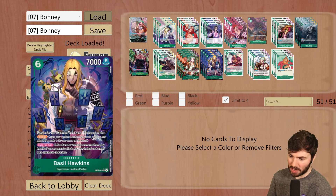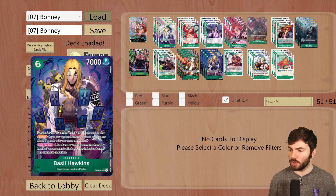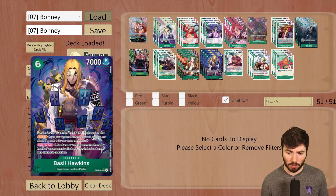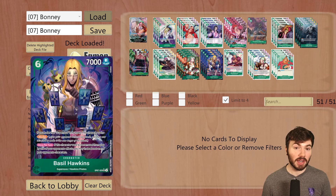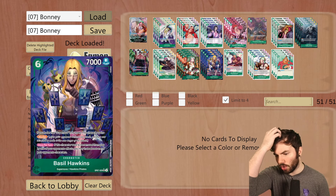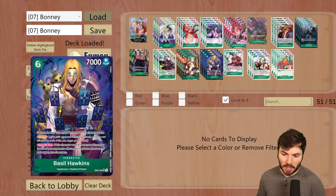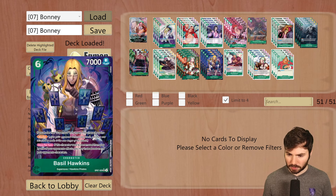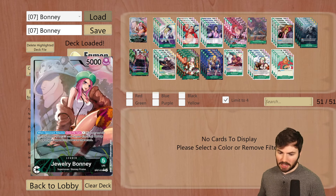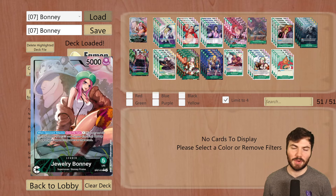Bonnie is definitely one of those decks that will probably top at some events in the next couple of months. But it will struggle against some of the more control-oriented decks — Lucci will definitely be problematic for Bonnie, and a lot of people will be looking to run Lucci. This whole meta is like rock-paper-scissors: this deck might do really well against some decks but struggle against others, and then the decks it struggles against might struggle against the decks it does well against. Everybody's kind of in a triangle here. Overall, OP07 is looking pretty fun — it feels fresh, feels a lot better than previous sets as far as balance goes. Thanks so much for watching and I'll see you in the next video.